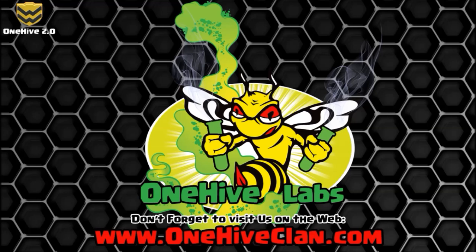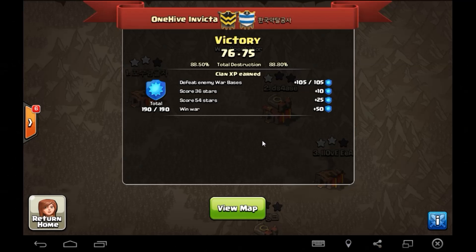What is going on guys, Wiser here, bringing the recap for the last war for Invicta. It was against the South Korean clan and they were pretty dang good. They had some really nice bases and brought some pretty different style attacks, but a really decent clan overall. Looked like they were fair play — it's hard to tell, but they did have something strange. Let's flip over and check it out.